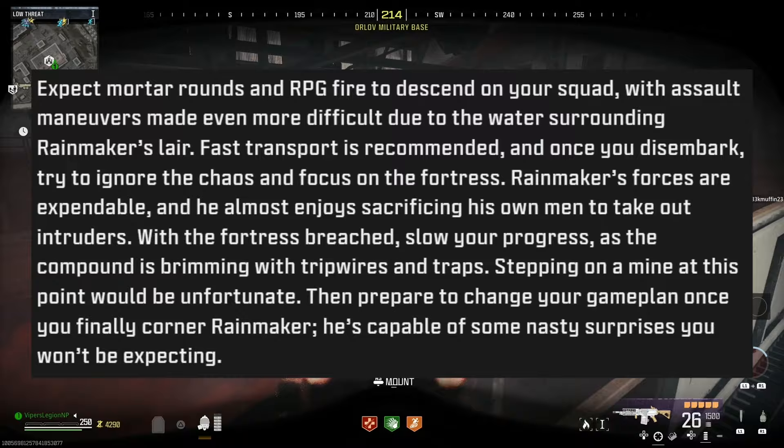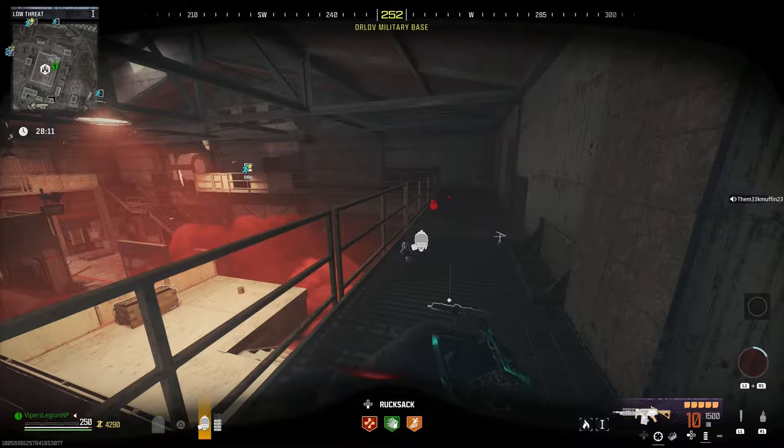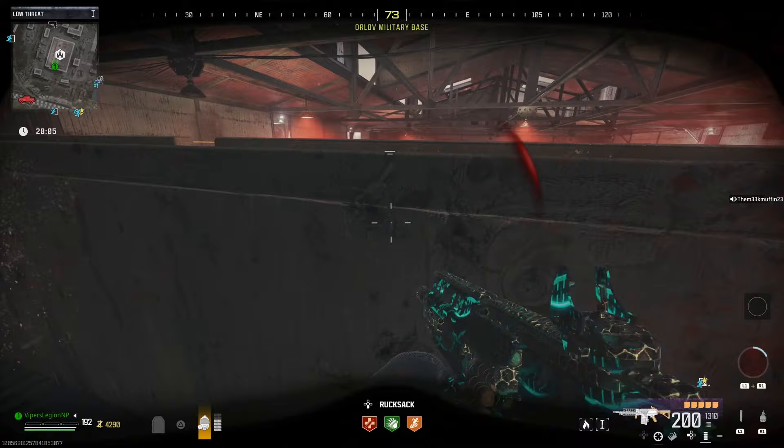Prepare to change your game plan once you finally corner Rainmaker — he's capable of some nasty surprises you won't be expecting. Just like Legacy, Dokkibi, and Kairi's before him, Rainmaker is going to be another warlord we have to take out. Rainmaker is an explosives expert, and once again we have to infiltrate a fortress. Just like Kairi's, Rainmaker's fortress is in the Tier 1 zone, so theoretically this fortress shouldn't be as difficult as Legacy or Dokkibi.